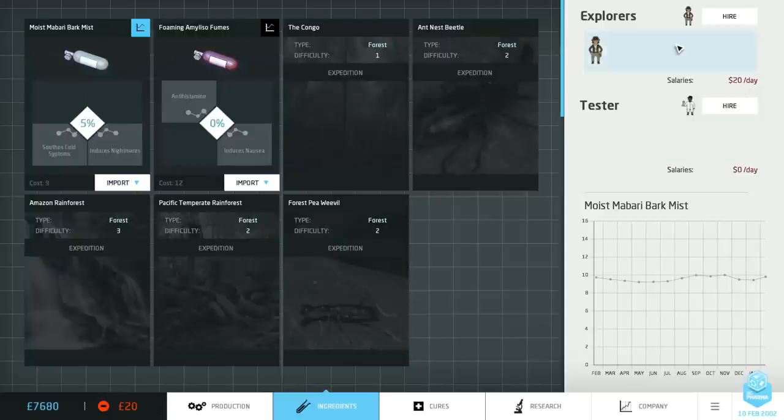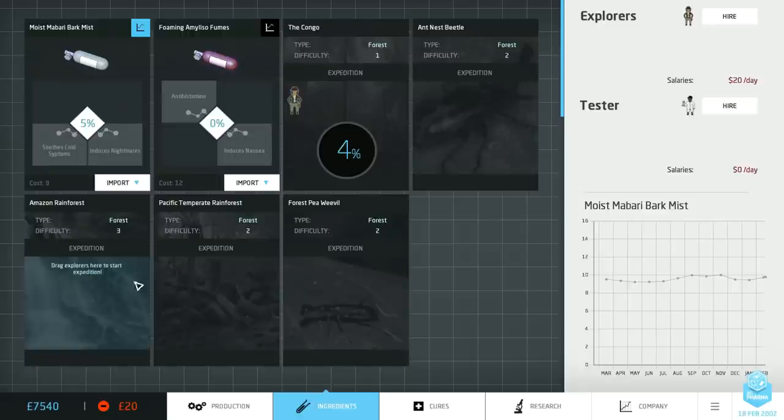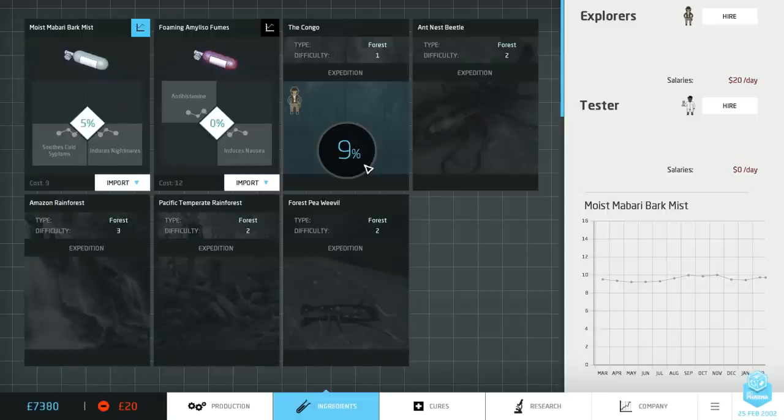This explorer, even though she's not doing anything, is costing me 20 dollars a day, so I'm just throwing away money. Let's put her to work — it's super simple, just click and drag. I can drag her over to the Congo, which is the only difficulty-one location I have available. When there are AI competitors it might not be such an easy decision, because you might think: what if my competitors also explore there? Maybe I should go for the Amazon rainforest, which is much more difficult, because that way I'm more likely to have a monopoly over what I discover.